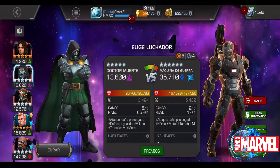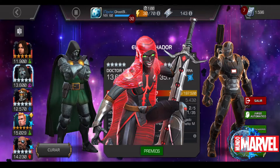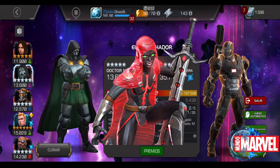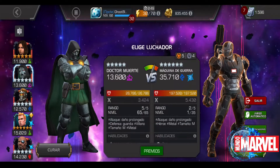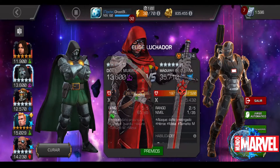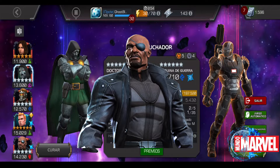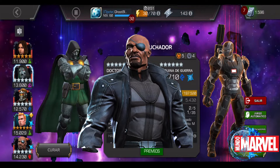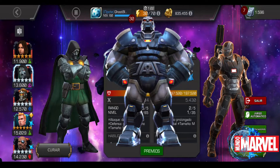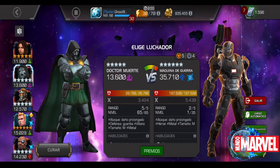Puedes llevar a Arcángel, que te lo recomiendo muchísimo. Puedes llevar también a Guillotine 99, que no combate la regeneración como tal, pero después de su combo número 100 ya no va a tener problema por su daño. También puedes llevar a Magic, a Guillotine la normal, a Omega Red, a un Nick Fury. No hay ningún problema porque dejan desventajas degenerativas y eso puede combatir bastante bien.